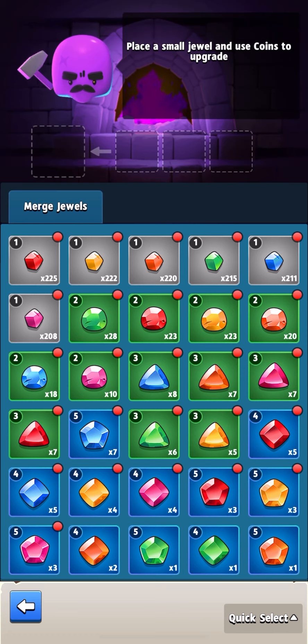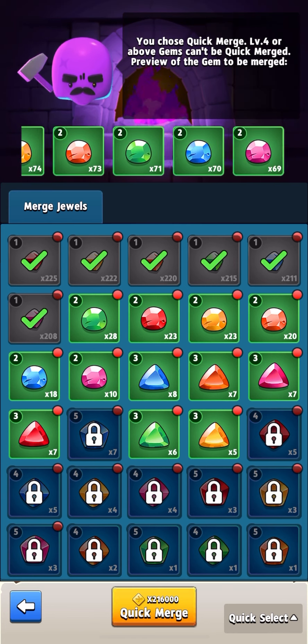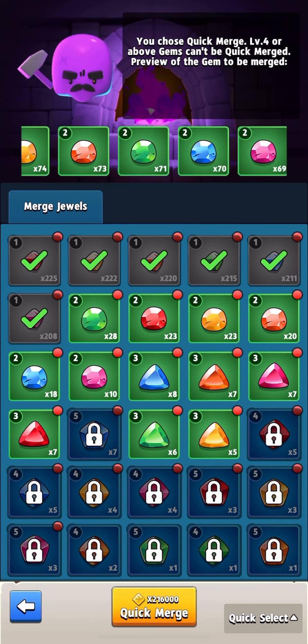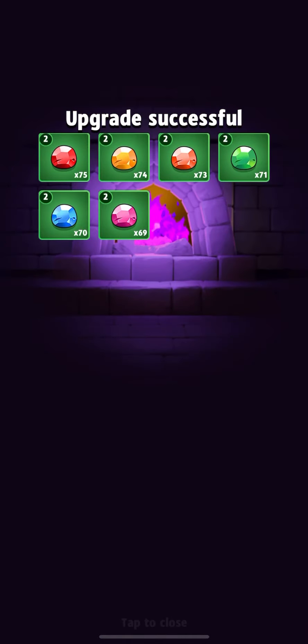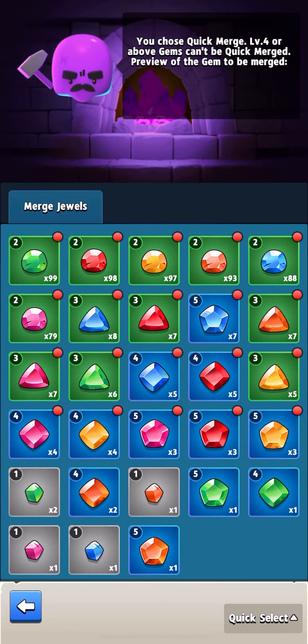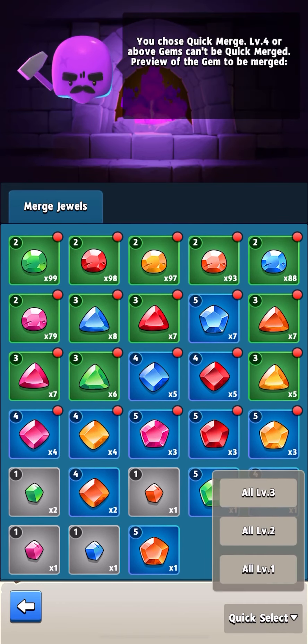Let's start with level five stones — in total I managed to get 18 pieces. Where did I get them? It's quite simple: I got all those stones from the mine. When you open the minerals in the mine, you can see level five stones with a drop chance of 100% or 20%. If you see the first option, you should definitely buy it and get a level five gem.